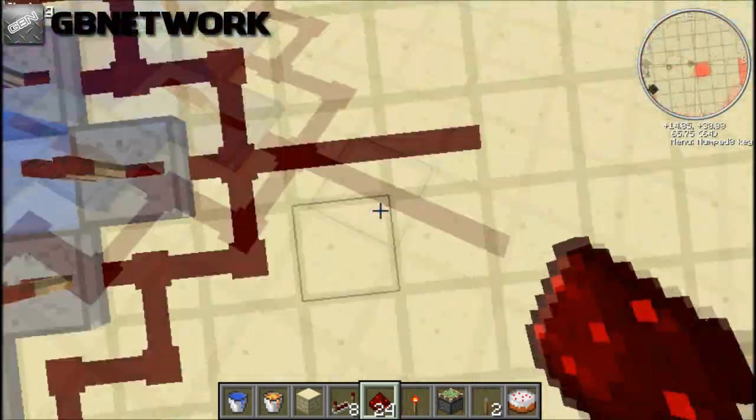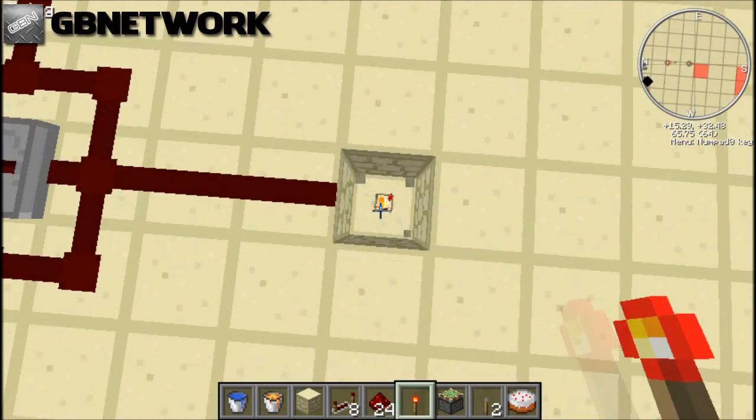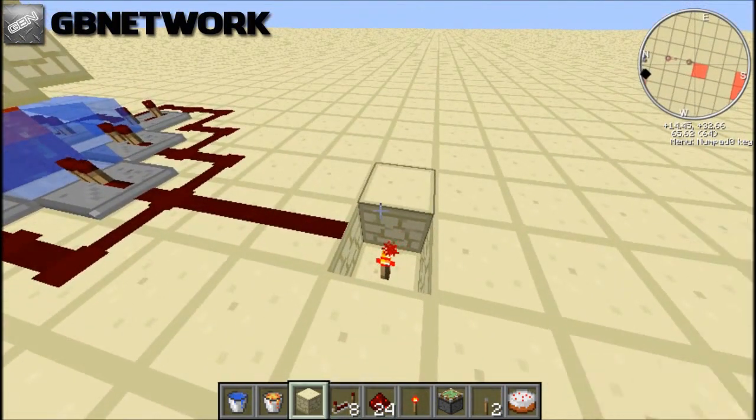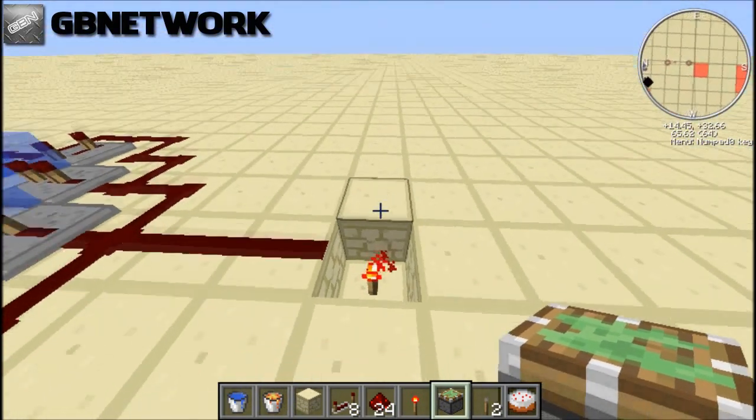It'll work. So, you bring your redstone over here, dig one block down, and put a redstone torch. I'm just showing you how to do this with the piston pulsar.